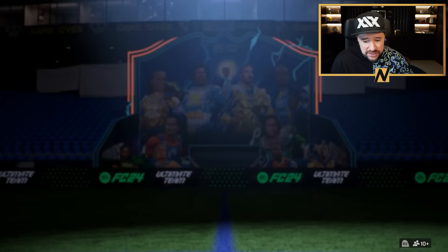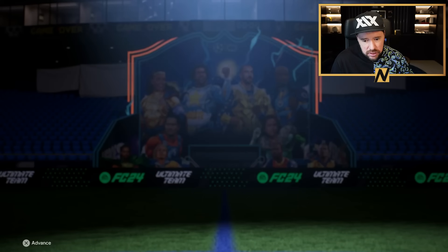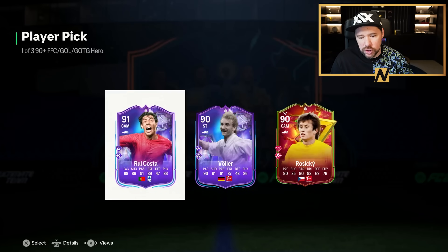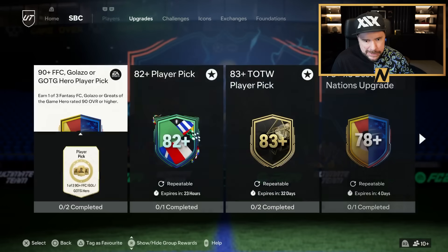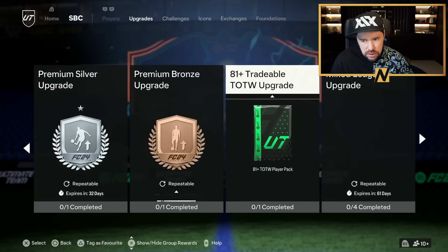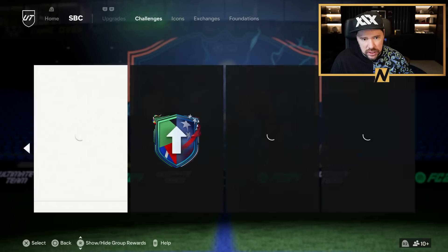This is not bad. 90-plus FFC, Colasso or Greats of the Game hero — it could be bad. We got Rukosta for ourselves. It's repeatable twice as well. Interesting. Nothing else there, nothing in challenges.